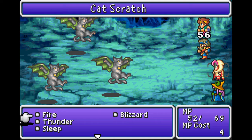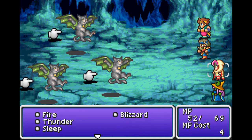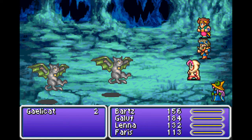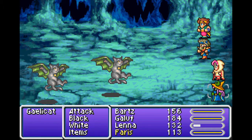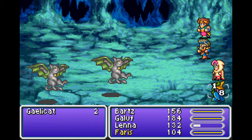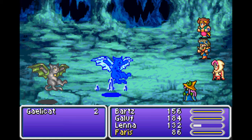If you want to check for secret passages, you either need a thief, or you have to equip the Fine Passages ability, which is a good idea if you're not following a walkthrough or a Let's Play.